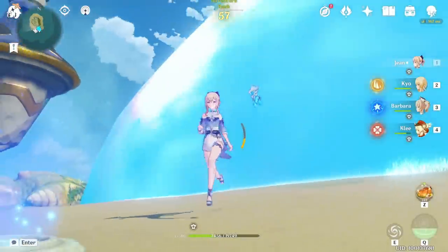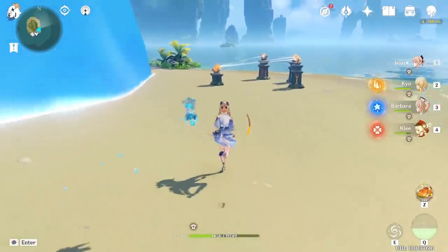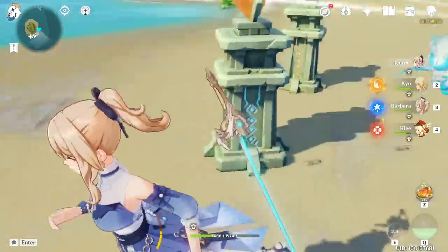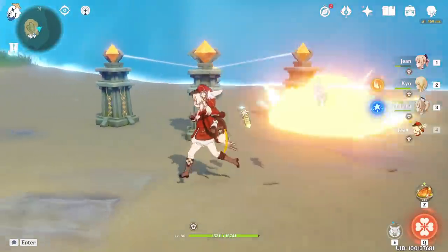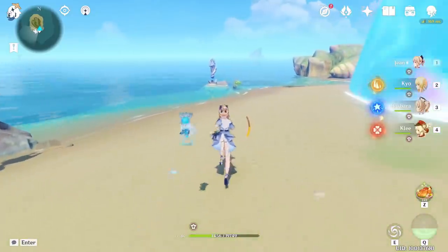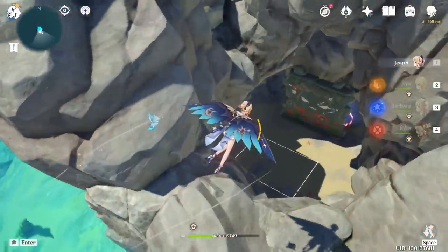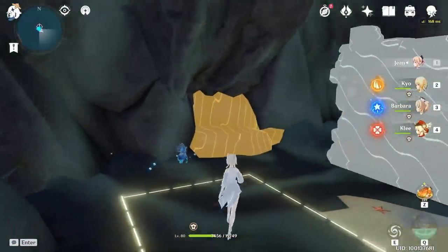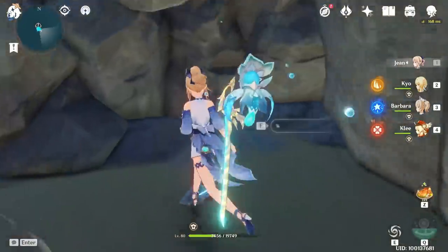You can see there is a big bubble, and there is something with a device here. There is something we can see which does not allow us to get inside. Maybe we have to shoot? Nothing happens. So for now we can't do anything. Just go to the wave rider and go to that small island. Go downstairs — if you use Elemental Vision, you will see this rock. Just destroy it and the conch is here.